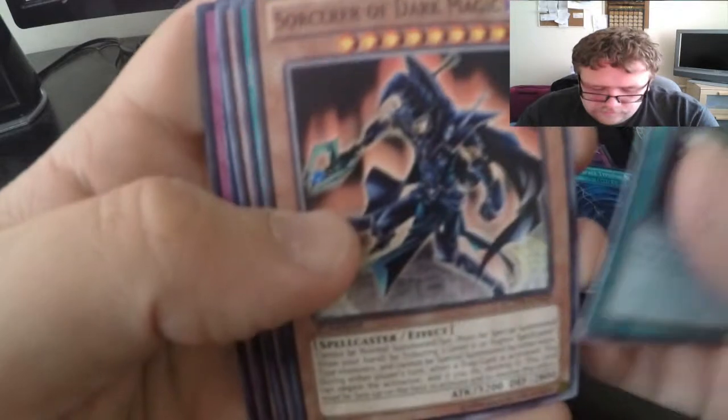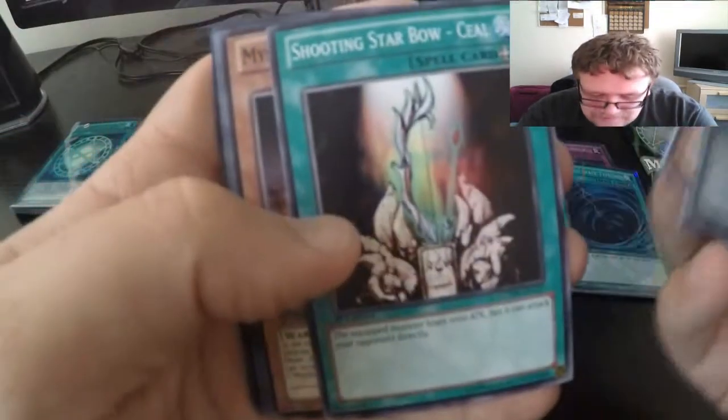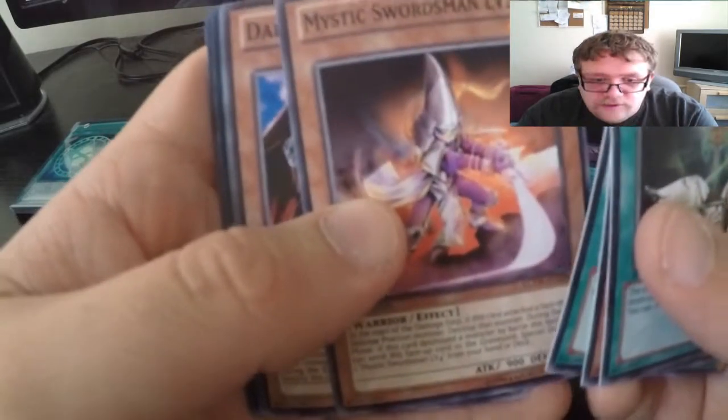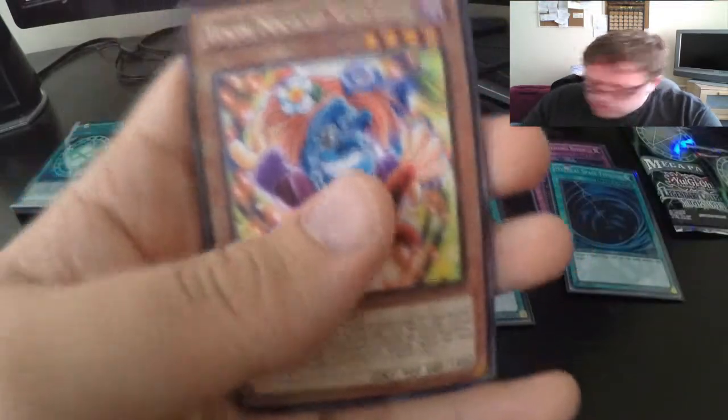Butterfly Dagger Elma, Soul, Sorcerer of Dark Magic — very nice card there. Shooting Star Boat, Mystical Swordsman level 2, Dark Lord Exeter for our commons — very nice.